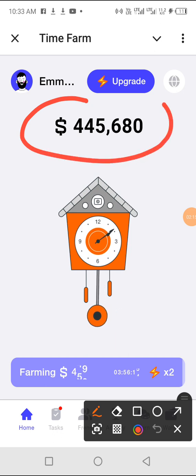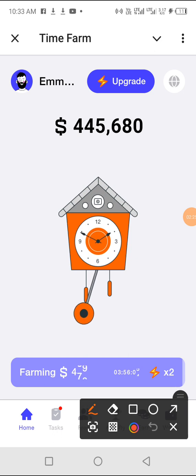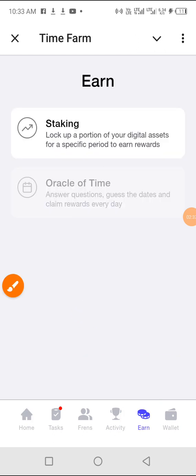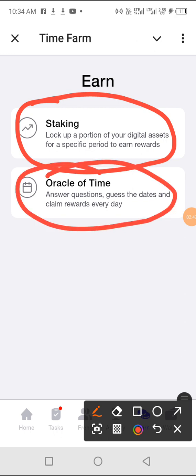It has claimed and you can see it has added to my balance. But this is not all my balance. When you come to this end section, that is where the magic happens. There are two things you can do here: there is staking — where you stake the coins you have for any period of time — and there is the Quiz Oracle of Time.